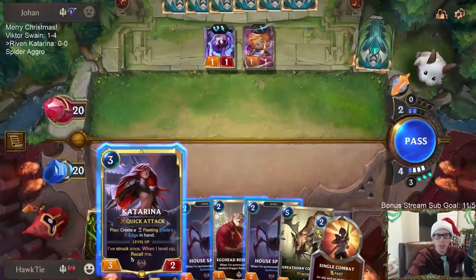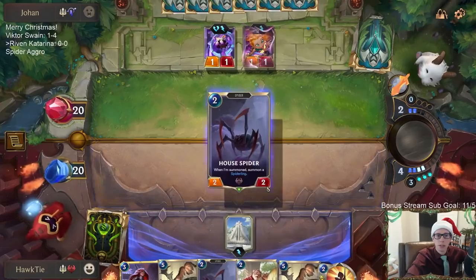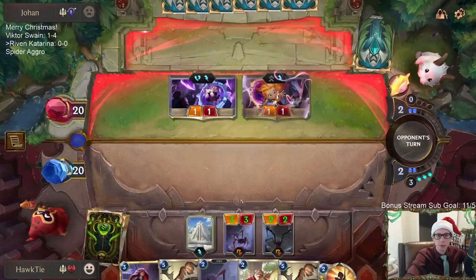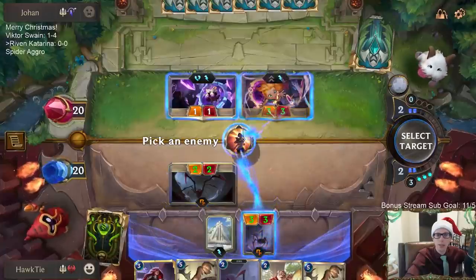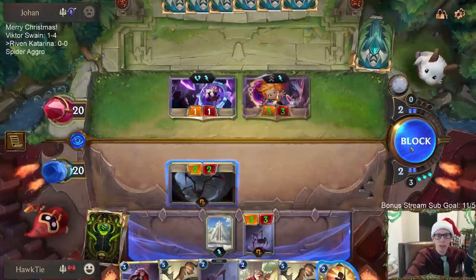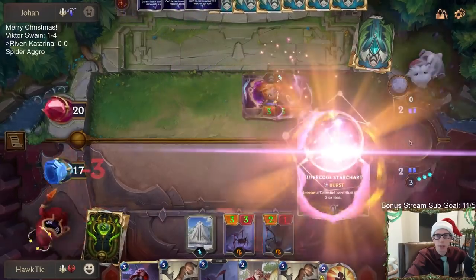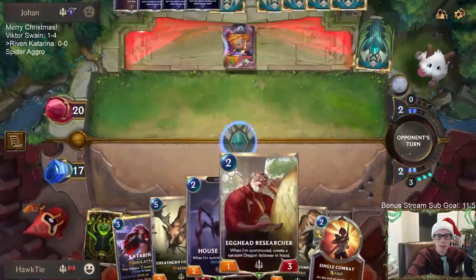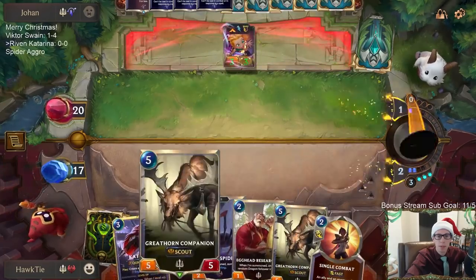Katarina will be a four-three if I don't want Zoe to strike me at all. I'll do this, and that, and Single Combat — no, it's not worth the Single Combat. Maybe I shouldn't have played the House Fighter; I had a Researcher I could have used just to block. Deciding not to do Single Combat, and yeah, Single Combat was not worth it.